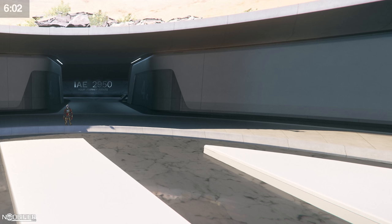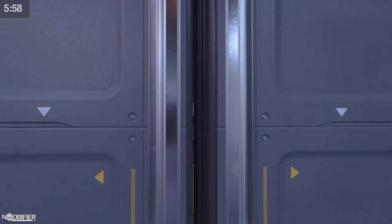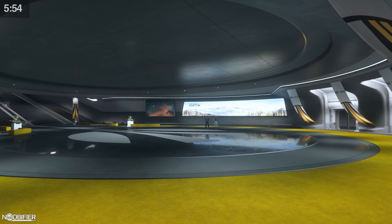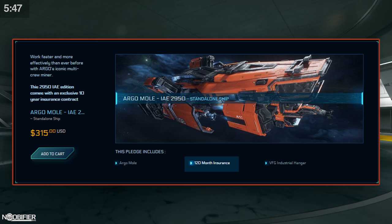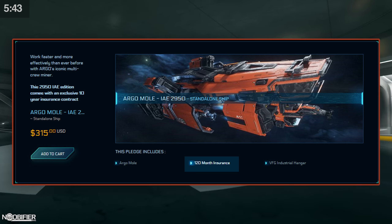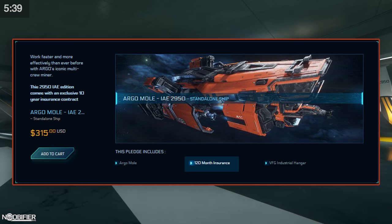The 27th is the 890 Jump, and the 28th will be the Polaris and the Constellation Phoenix. If you're new here, there's something unique about this time of year related to insurance. Unlike regular three or six month insurance, an anniversary standalone ship or game package comes with longer periods — 120 months is the new norm, which is 10 years. Some of the best minds in the verse have calculated that this is as good as LTI.